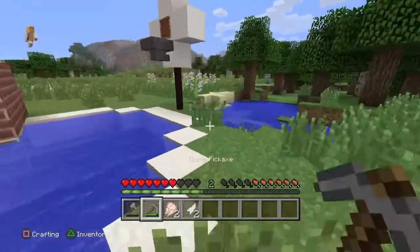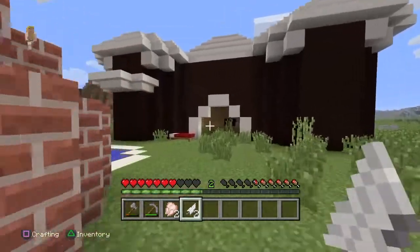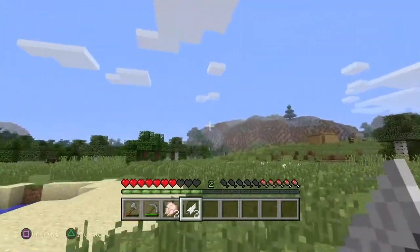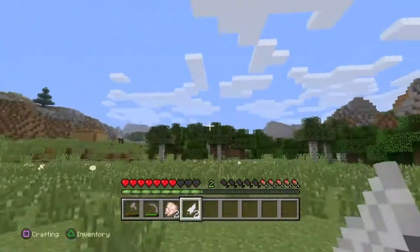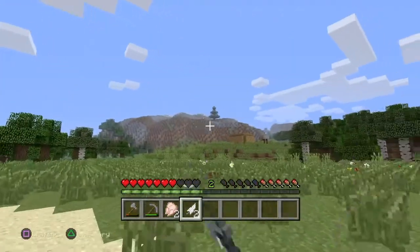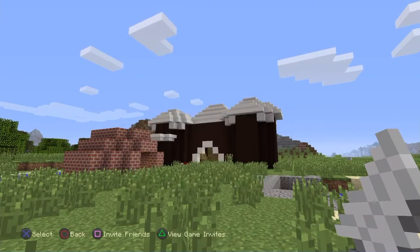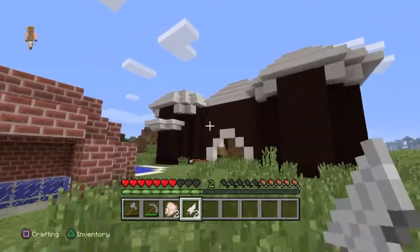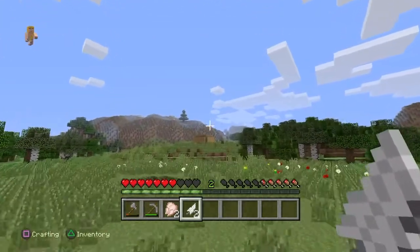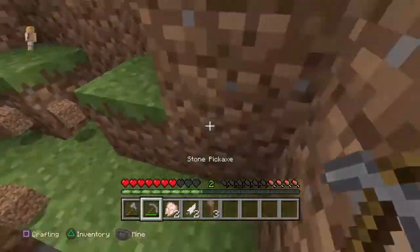So you get the idea. I did go into creative mode for this, but for the interior I used stuff I could get even if I wasn't in creative, because there are birch trees over there. We are not going to be using the old house anymore, so I'm going to get rid of the stuff in it and destroy it — we'll use the materials for something else.